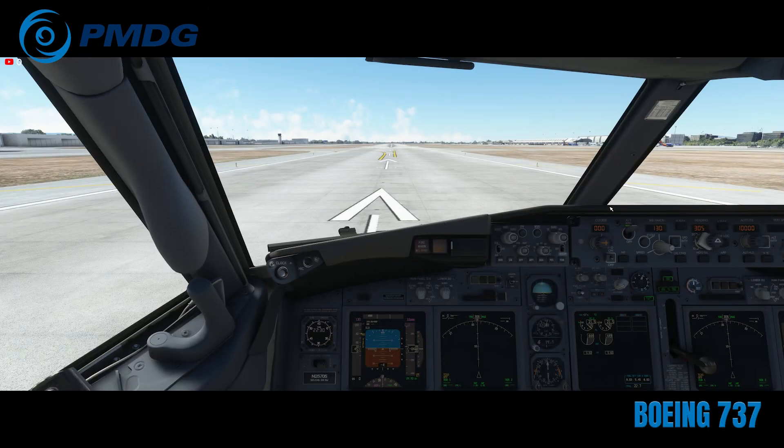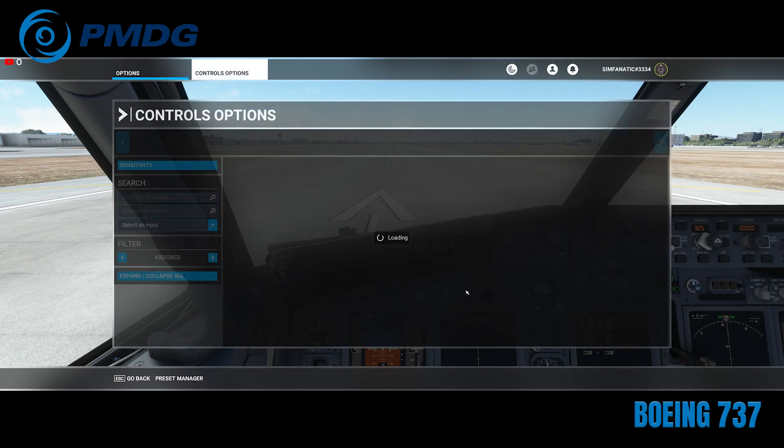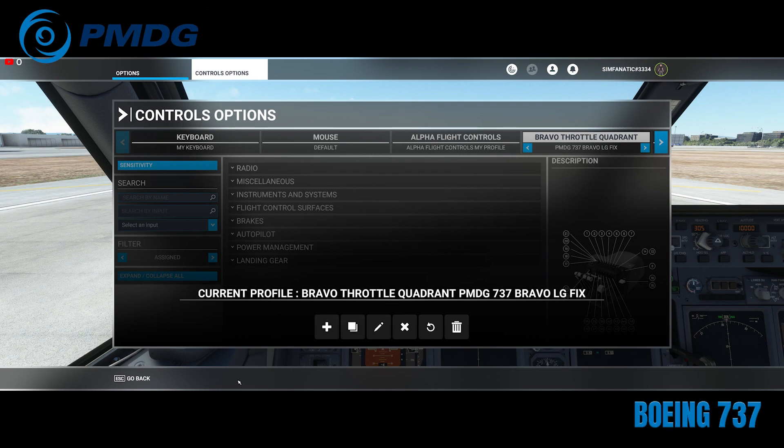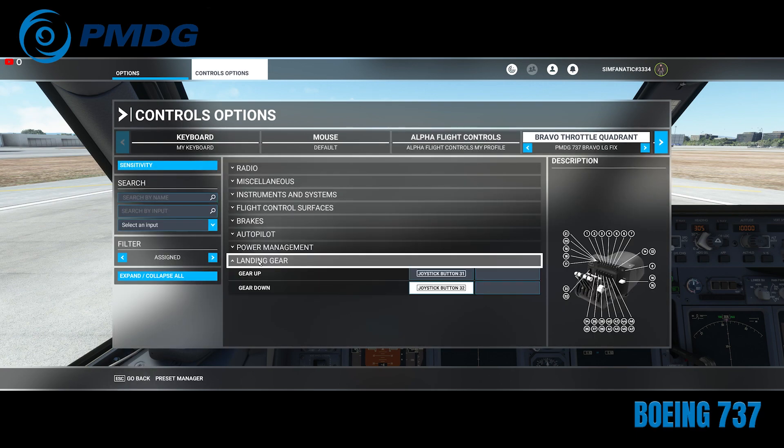Okay sim fans, I showed you the bug, now let me show you the fix. We're going to hit Escape and go to Control Options. You can create a duplicate if you don't want to change your original settings — just go to Bravo Throttle Quadrant, hit Preset Manager and duplicate. But we're going to go to Landing Gear. Right now it says gear up is button 31 on press — remember that. And gear down is on press. We actually want to reverse these and have button 32 on release as gear up and button 31 on release as gear down.